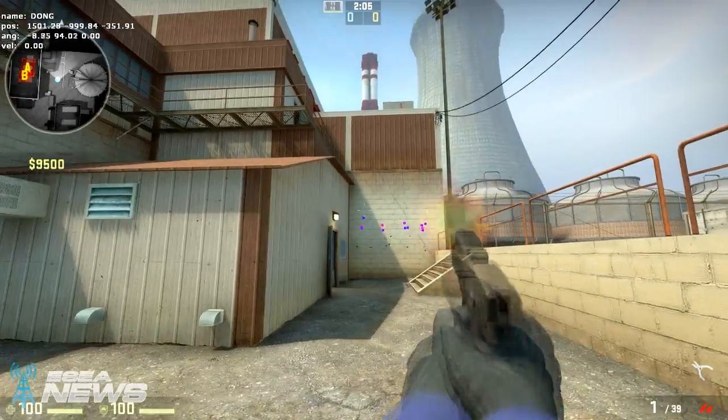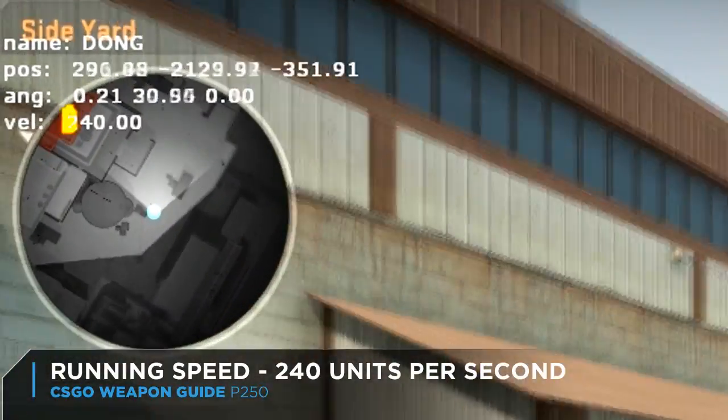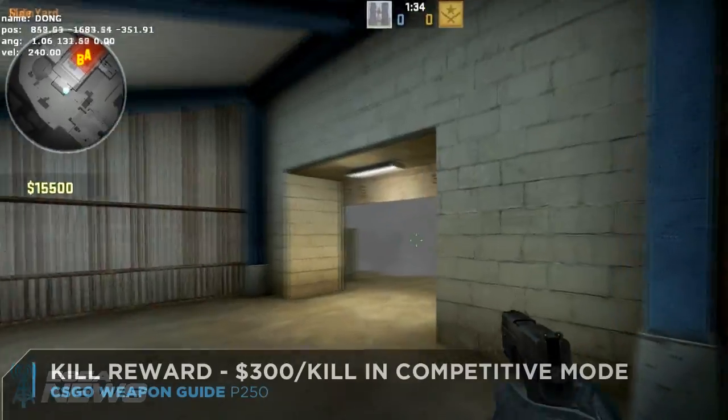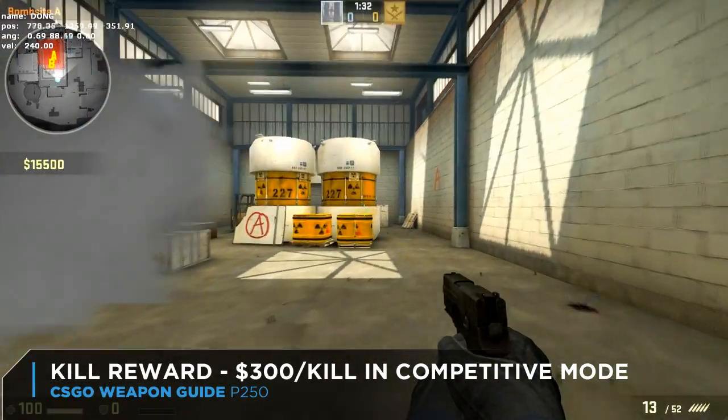Remember that pistols when equipped make you run slower than with your knife. The P250 allows you to run at 240 units per second, whereas with the knife you'll run at a full 250.